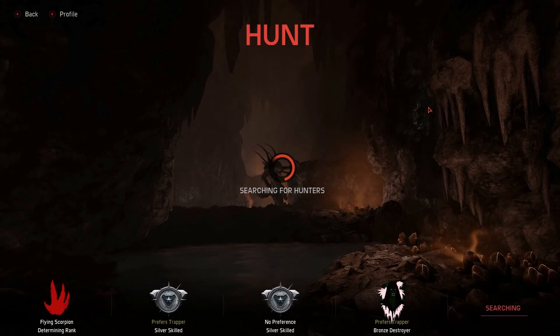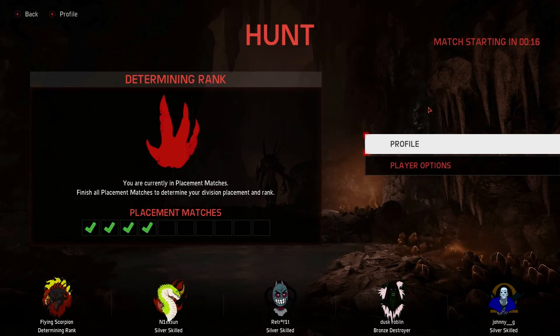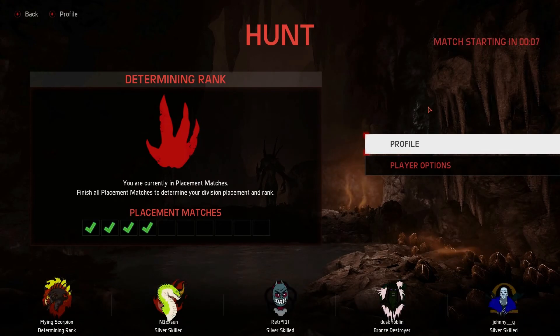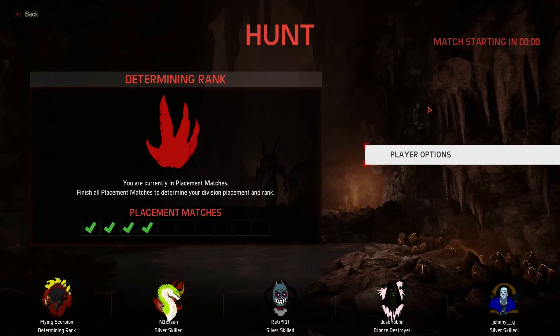Oh, here we go — finally got a match. I must have dropped in rank because I'm only getting Silver Skilled and Bronze Destroyers. It's not taking that long to find a match, just a bit of a wait. I must be Silver Skilled right now because I was getting Silver Destroyer and Silver Elite last match, so I probably went down quite a bit.